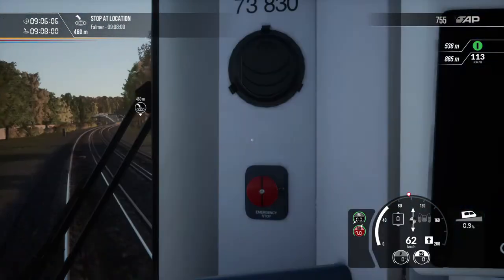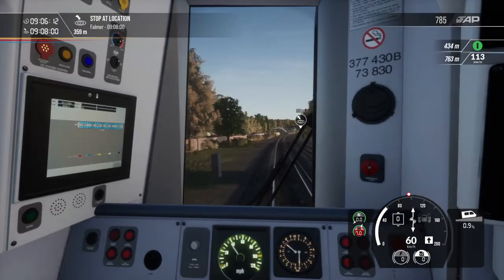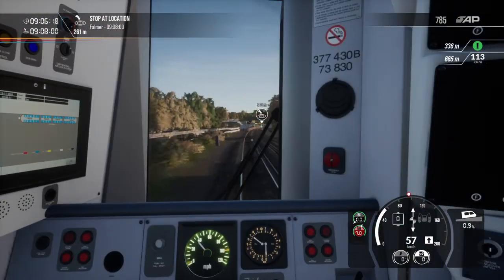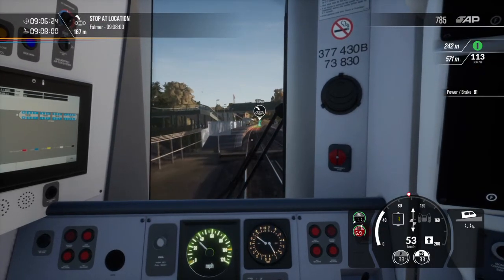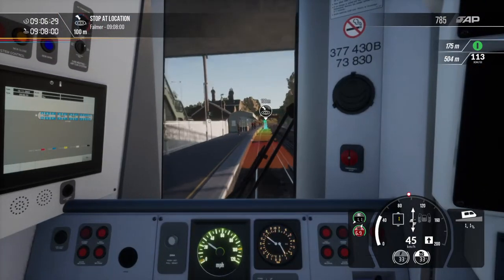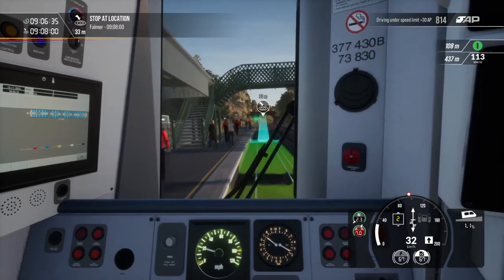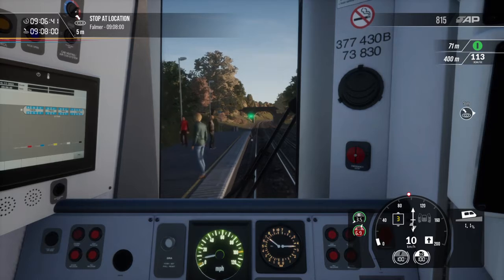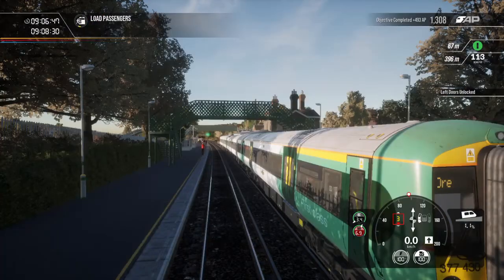Doors will be opening on the left-hand side. We are rocking the Southern Railway livery today — no custom liveries, just the casual livery. Hit those brakes, slow it down. We've got lots of time, we're not going to be crazy. We'll go brake three — we're going to overrun it a bit, but it won't hurt. Unlock those doors.